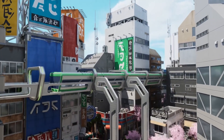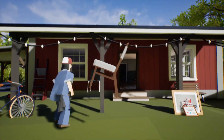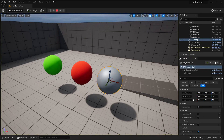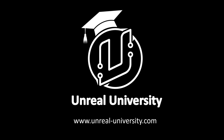Hello! On the first Tuesday of every month, Unreal Engine releases 5 free assets to all its users. In this video, we're going to cover all of the free assets that they released. And if you want even more free Unreal Engine content, make sure to check out my free Unreal Engine beginner course — you'll find a link to it in the description of this video. With that said, let's get into the 5 assets that were released this month.